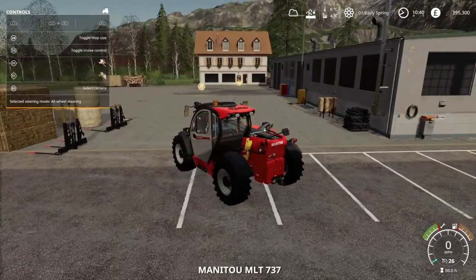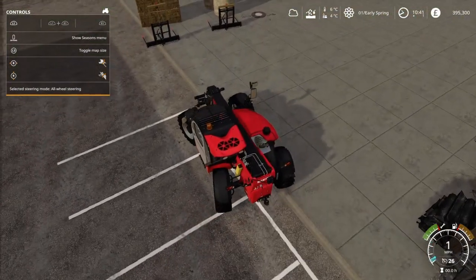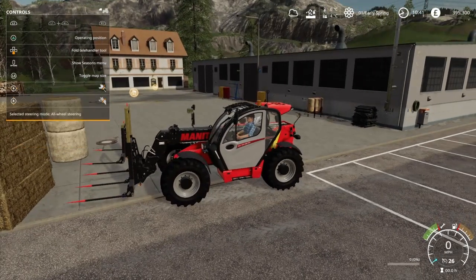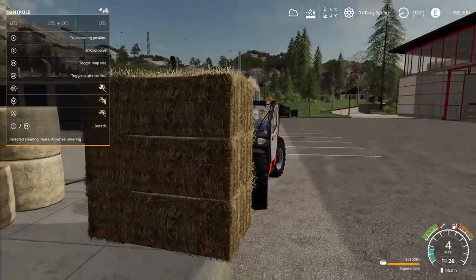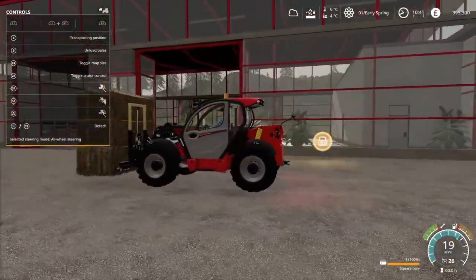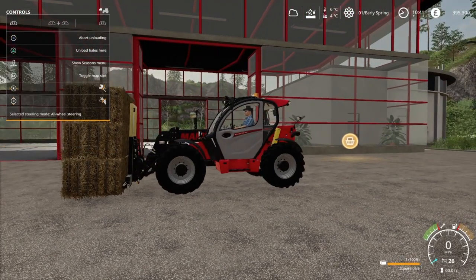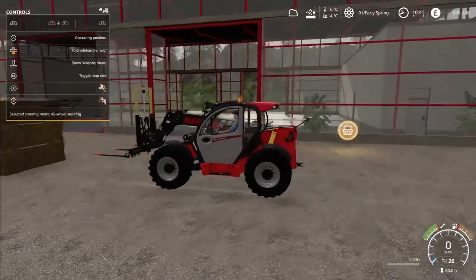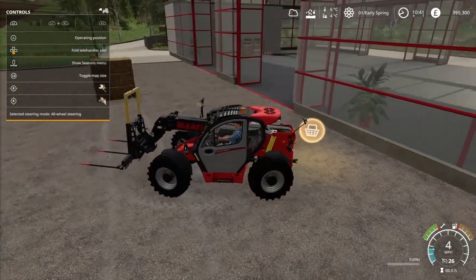So I haven't got the John Deere Cotton DLC enabled on this save game. And if I hook up the bale fork, put it in operating position, and load square bales — there you go, so it loads fine. Go and move them about, or drop them here — if we unload the bales here and then drop them off, as you can see they're not attached at all. They are working properly now, no problem with them at all.